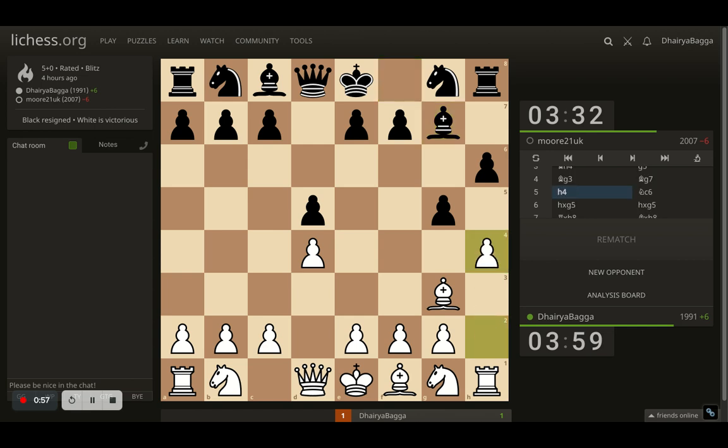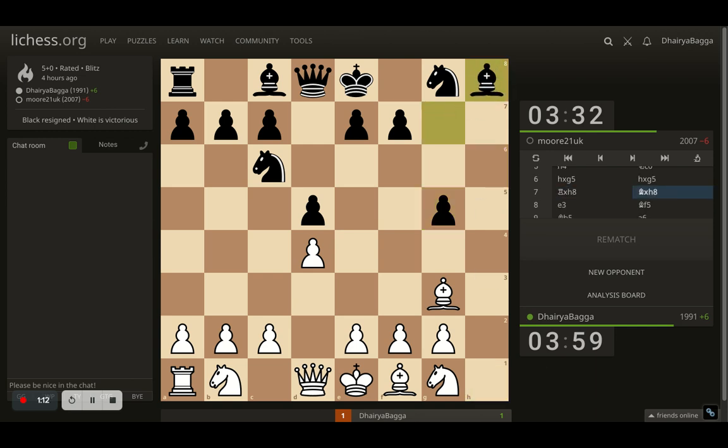I went with h4 straight away, asking the opponent to either take or I will take it. Opponent plays knight to c6, asking me to take, and double attacking the central pawn. I took the pawn, opponent takes back, I take back with the rook, opponent takes back with the bishop. Now since the rooks are exchanged and my pawn is not defended, I need to defend it, so here comes e3.